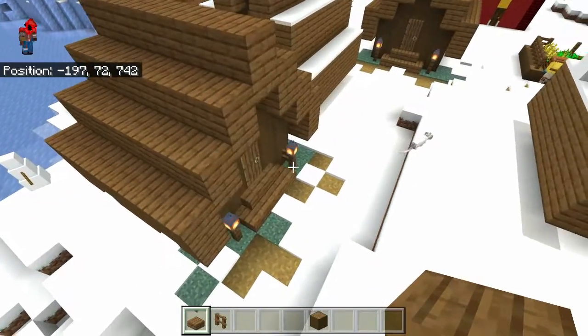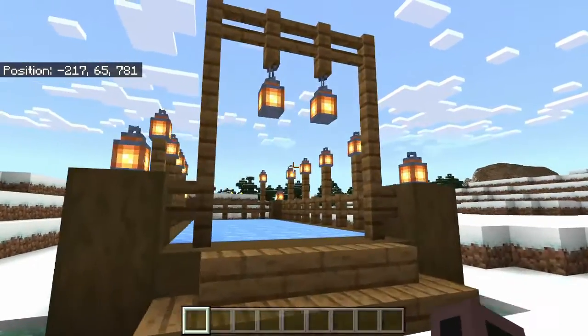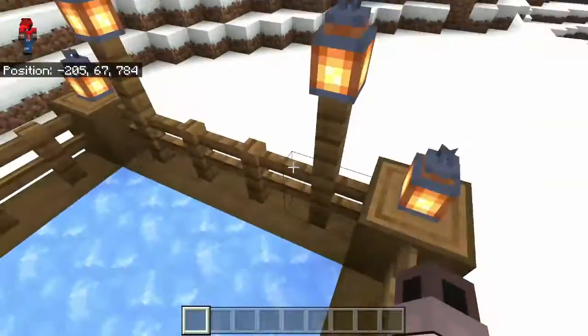And that should just be about it. And now we have the world's smallest skating rink. It's so small. How are you going to do anything in this?